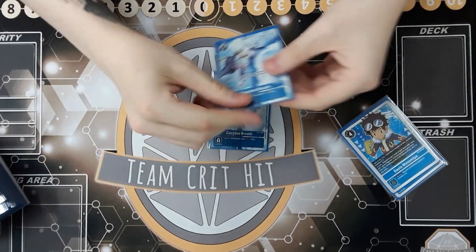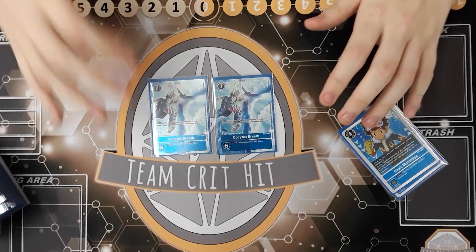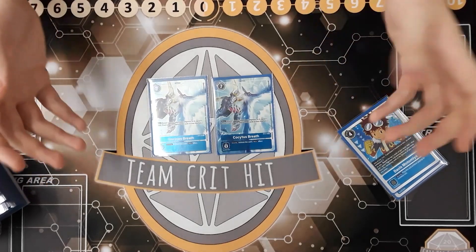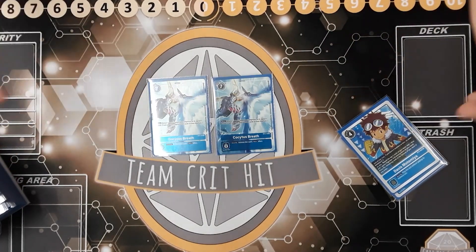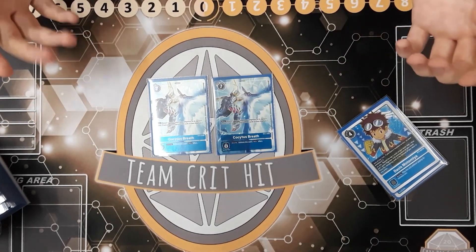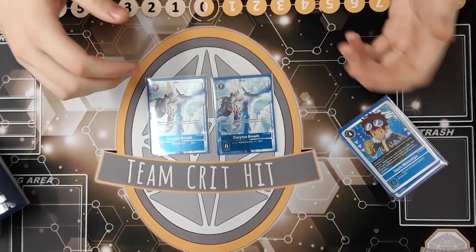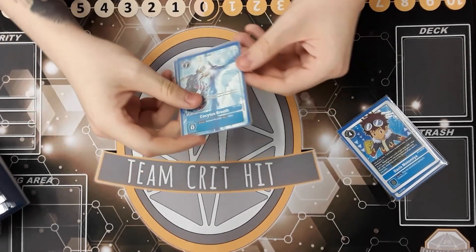We're also running two Kokaita's Breath. The deck has no real form of removal, so being able to remove something extremely annoying can come in clutch. It's a seven-cost option with a main effect of returning one of your opponent's Digimon to hand and trashing all Digivolution cards underneath. The security effect activates the same main effect — similar to Gaia Force — and bouncing things back to hand is really useful for slowing your opponent down.